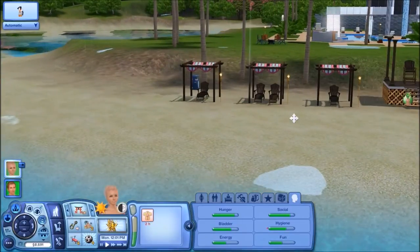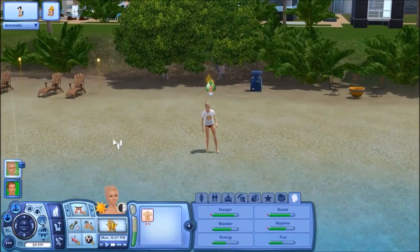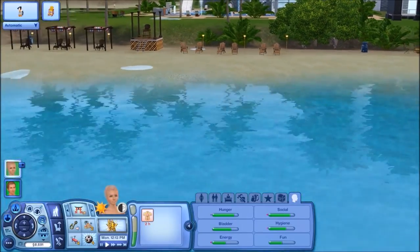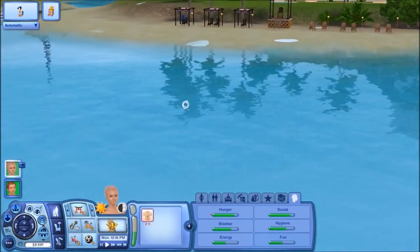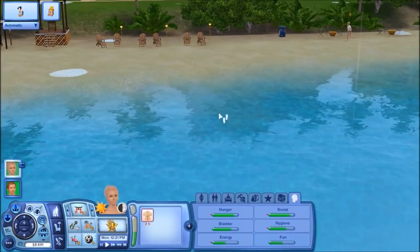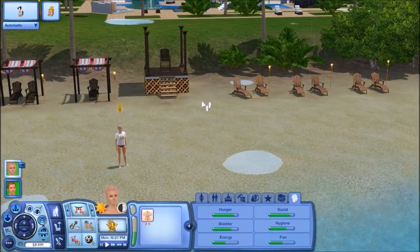There isn't really anyone here right now, but they'll probably start showing up soon enough. We are going to survey the beach - she's already doing that. Basically, sims will come out here and start swimming and then they'll just start drowning and we have to save them. Sometimes sims will faint on the beach and you just have to give them CPR. There is a plane going past - sorry if you can hear that.